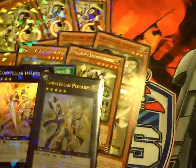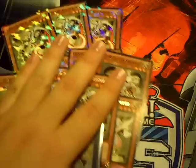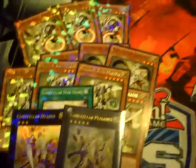So guys, this is a little work in progress — looking to outreach for help so I can kind of complete this project and have some fun with it. So that's Constellars for you. It's a work in progress. I know when 7B comes out, the deck will be a lot better in terms of competitiveness, but let's start here and work our way out. Later, guys.